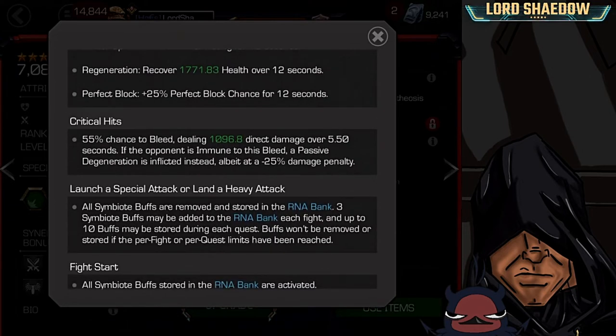All his critical hits have a 55% chance to bleed, meaning the deep wounds mastery is a good one to complement Venom the Duck's abilities. If they are immune to bleed, then a passive degeneration is inflicted instead — that is awesome. The other champion that brings to mind is Wolverine X-23. When she can't bleed an opponent, she gets a stacking buff that increases her damage. Here, if he can't bleed them, he's going to do a passive degen.